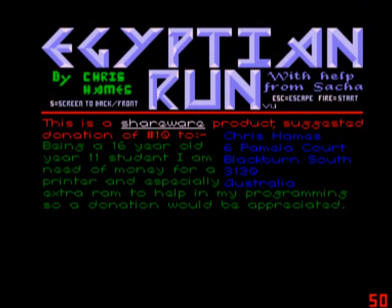Hello and welcome to another Amiga Let's Play. This time we'll be playing Egyptian Run on the Amiga 500. If you've never played this game before, it's pretty simple — basically you've got a car and you have to avoid pyramids and get to the end. I'll show you a bit of the game now.